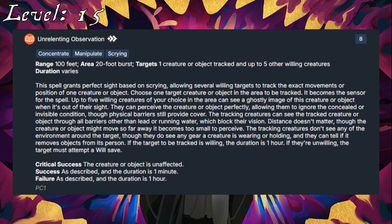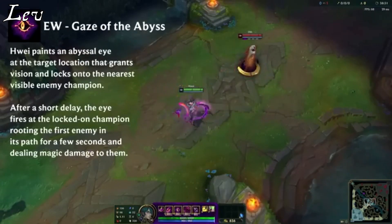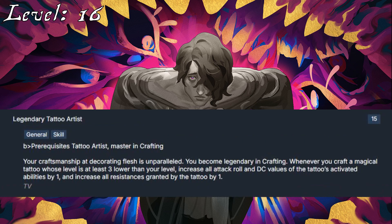Unrelenting Observation is another vision-based spell granted at 8th rank that can at least kind of suit his Gaze of the Abyss. Given his focus on art and colors, I like Scintillating Spell for his 16th level class feat, even if its effects don't quite match his abilities. Since he has Tattoo Artist, he might as well benefit from Legendary Tattoo Artist, which has the added bonus of being a skill feat that increases his Crafting to Legendary.